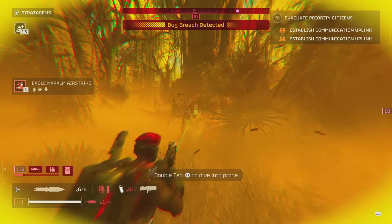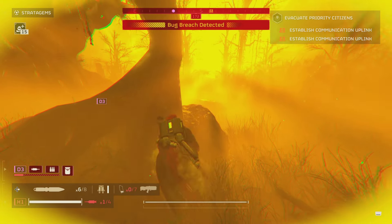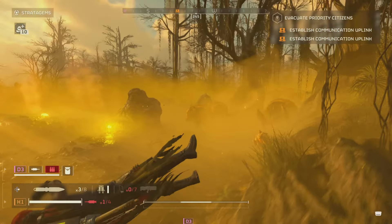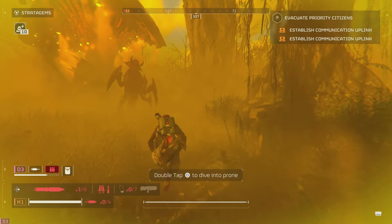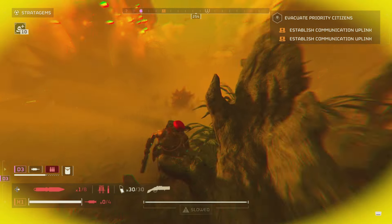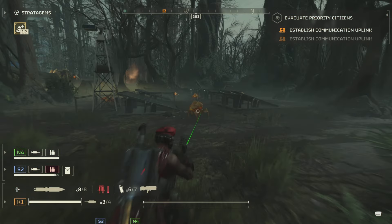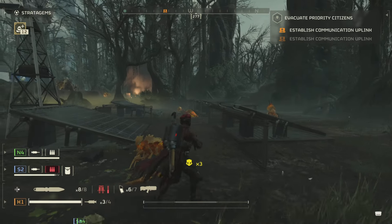Being a Liberator variant is also a con, as many people deem it lazy or repetitive with 4 out of 6 assault rifles currently being a Liberator variant. In conclusion, the Liberator Carbine reminds me of the Adjudicator when that first came out — it's a gun with an identity crisis. It has the fire rate of an SMG but lacks the ammo capacity and the one-handed trait. I'd like to see a reduction in recoil or an increase in magazine size.